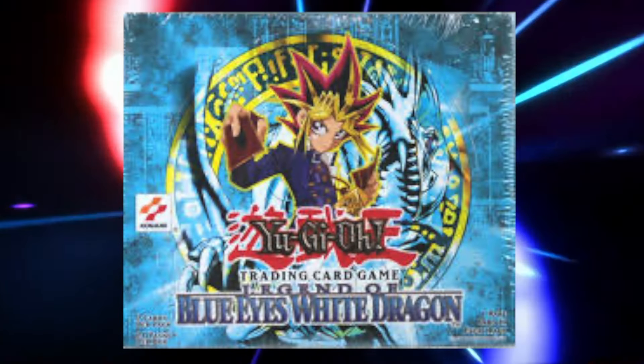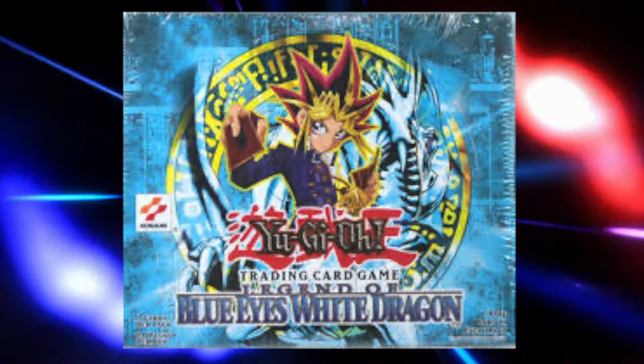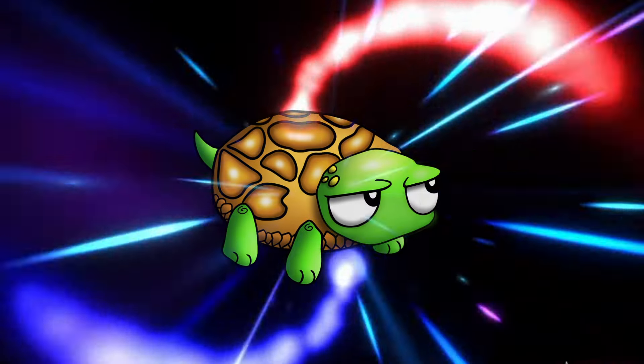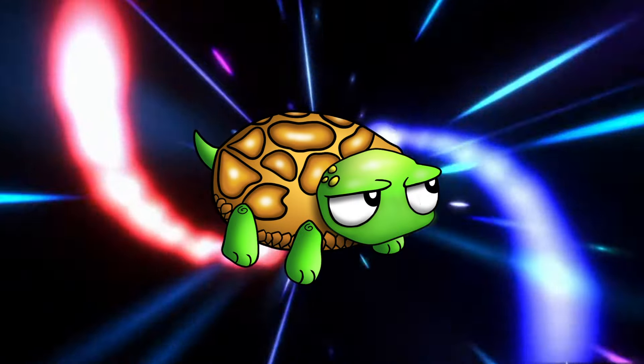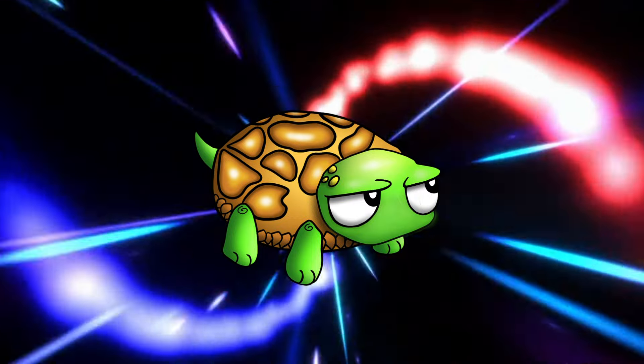The Legend of Blue-Eyes White Dragon was released on March 8th, 2002, following the explosive success of the anime that aired its first episode on September 29th, 2001. This set released the first 126 cards into the card pool; however, the game was still in its earliest stages and was pretty much casual.